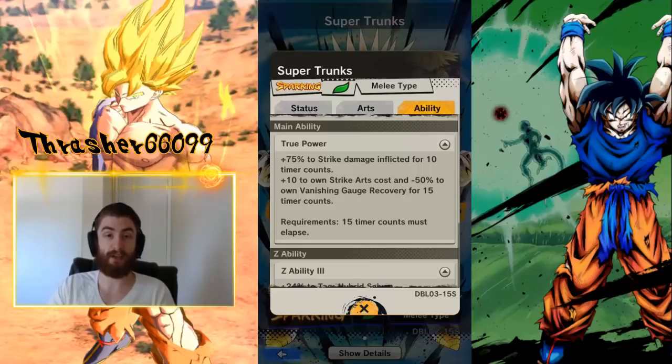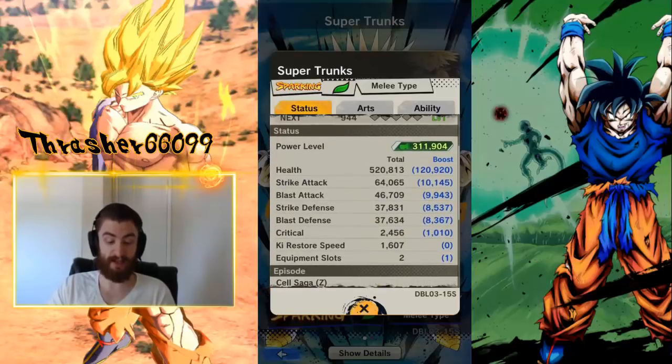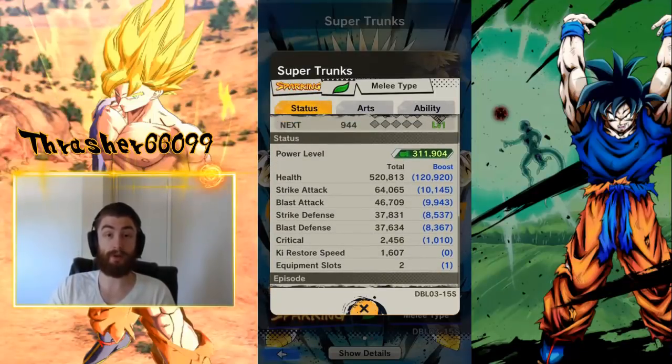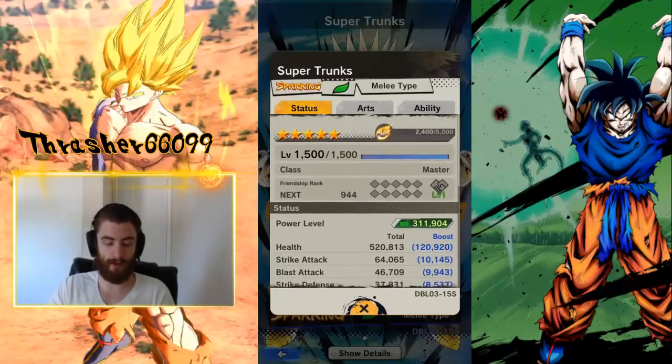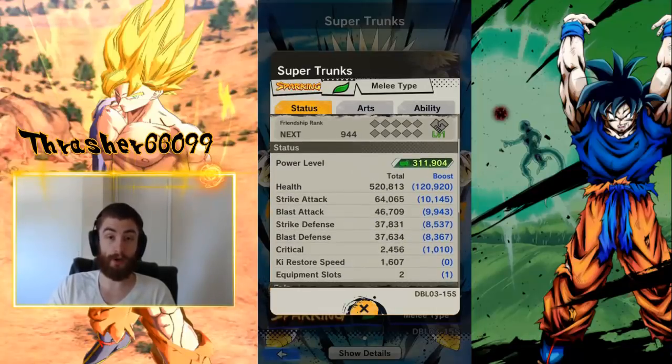This is one of those units that you pop out, use the main ability, crush somebody, and then immediately switch to another unit. The stat creep is starting to get real — this is the best Strike Attack in the game. His power level is 311K when you get him 4-star. The stat difference between 4-star and 5-star is the same; that's just a slight change in the Z ability. All of our units are now going to be well above 300,000 from here on out, and the stat creep is going to continue.